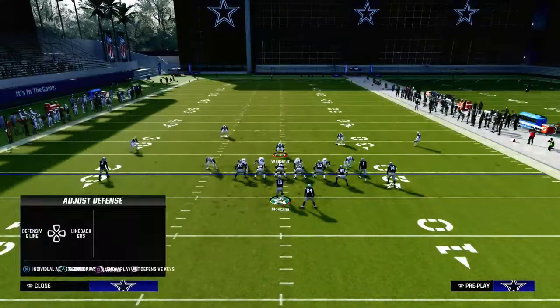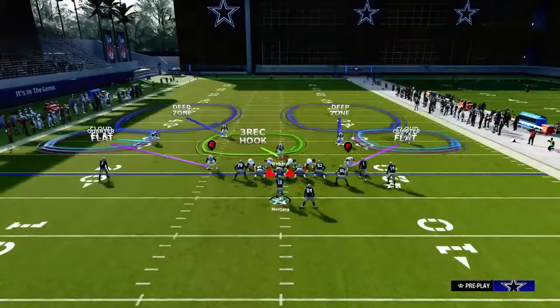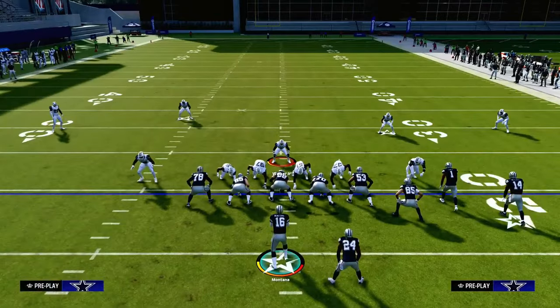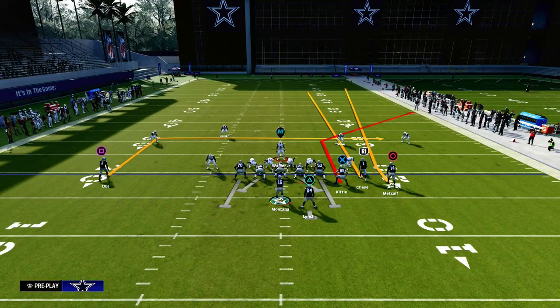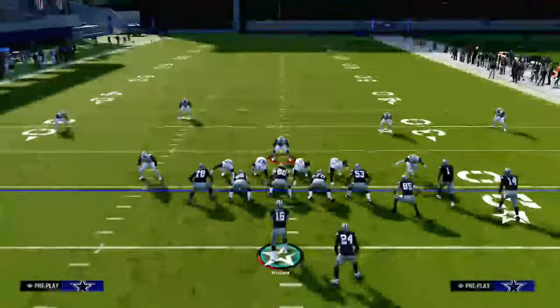This formation also features, in my opinion, the best ways to be able to attack man to man. So if you're struggling at beating man to man, this formation does that as well. Another cool little trick — if you're ever unsure whether they're putting a quarter or a cloud, whether it's cover two or cover four, then you can just streak the slot receiver.